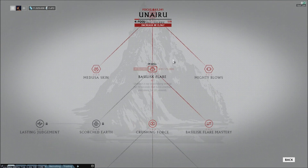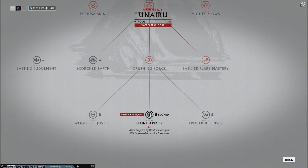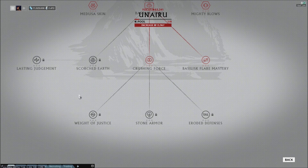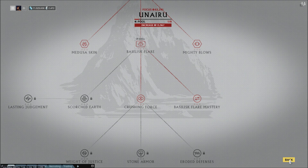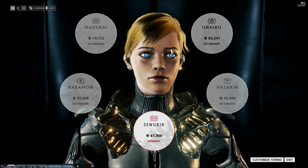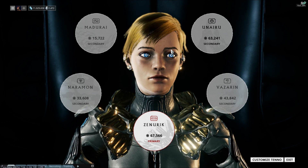Having all of these abilities basically means you're waiting longer than most missions in the game take in order to activate it. For all focuses, you're going to want passives — activate it once and never worry about it again. The only ability down here that could potentially be good is Weight of Justice, which is 2,000 damage a second, and that's not even that much realistically. Unairu is the worst of the bunch by a fairly large margin.